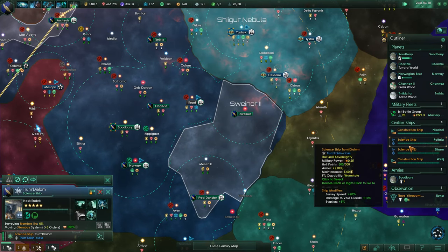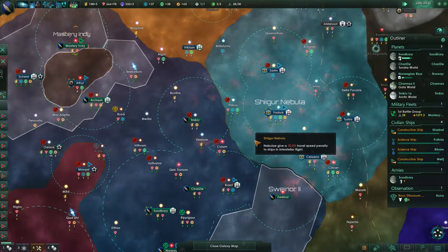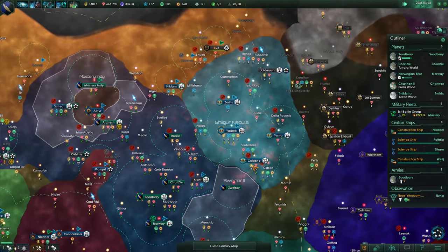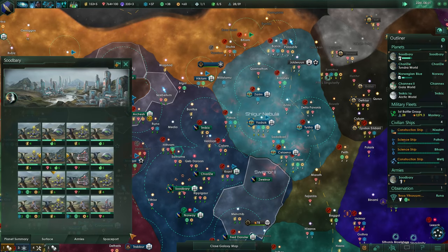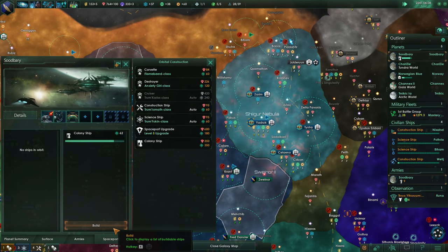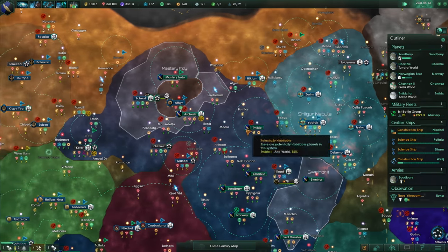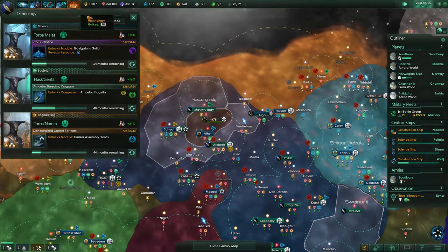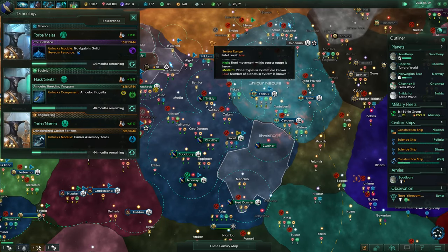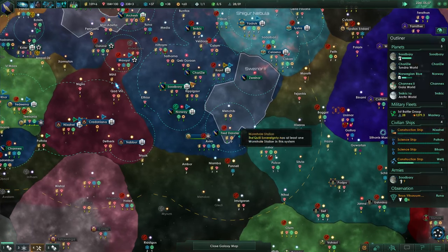None of my ships are stuck doing the stupid wormhole dance that we saw last time, but I'm going to have to check that more regularly. I am working my way up to some cruiser stuff, another colony ship there which is good, and then I'll go ahead and do the spaceport upgrade afterwards. We'll want to keep building colony ships and keep trying to unlock a little bit more colonization tech, although it's not the priority right now.